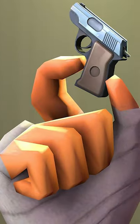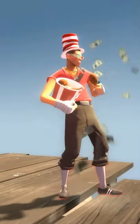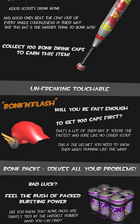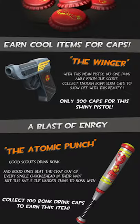The Winger has the smallest clip size for any pistol in TF2. The Winger is likely a reference to the Scout really liking chicken and chicken wings — "We've got buckets of chicken, wanna do it?" "Eh, okay." The Winger was added in 2011 in the Uber update.